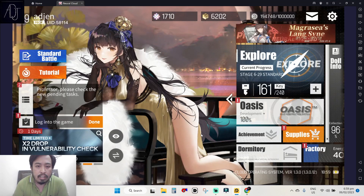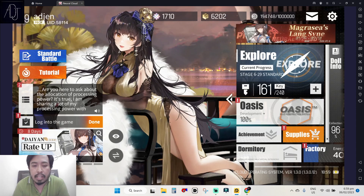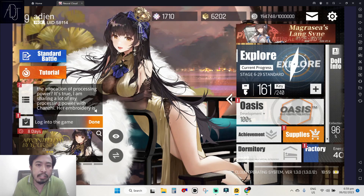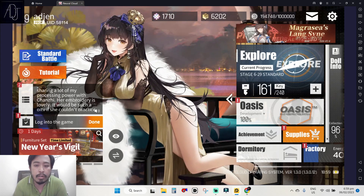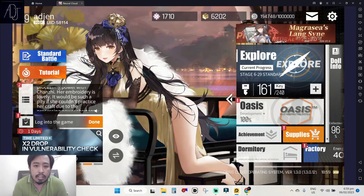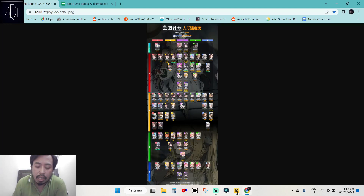What's going on guys, it's Professor Adjen back again for another Neural Cloud lesson. For today we will be taking a look at an updated CN checklist that includes all of the available units in CN version including their arma inscripta ratings. I found this one when I was browsing the Project Neural Cloud official subreddit.